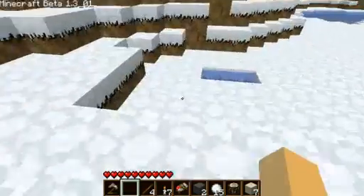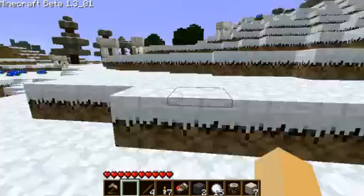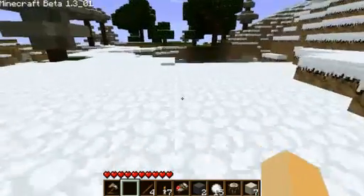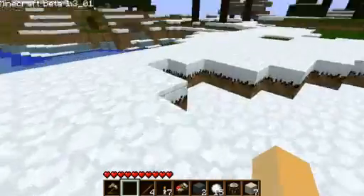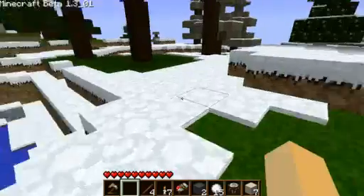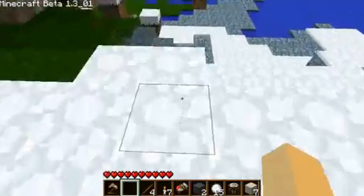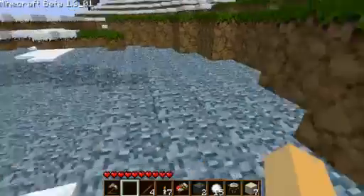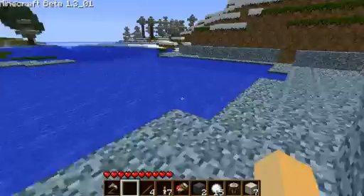Oh, look at that — how weird, a little small patch of ice there. I'm trying to find something else that's kind of strange here. Ice! Just ice everywhere! I guess because this is a snow place. Yeah, I got a little lag there. Some birch trees — awesome, man! What the H is going on? What is this? All this gravel! Craziness!